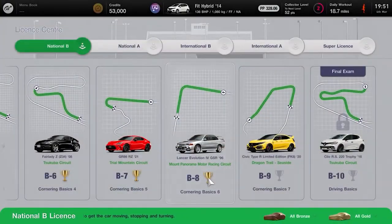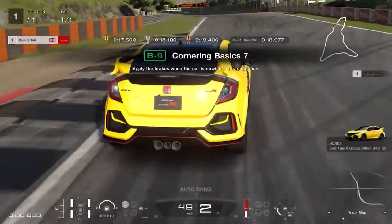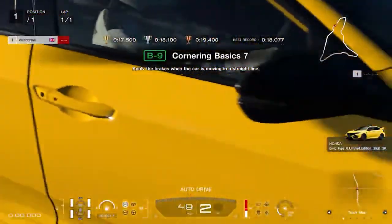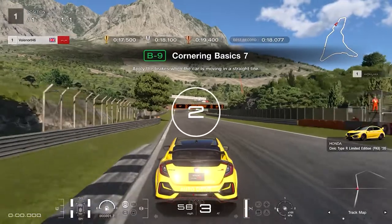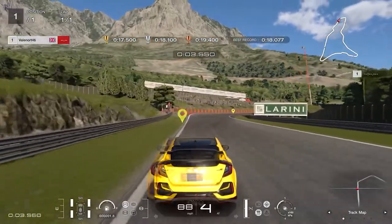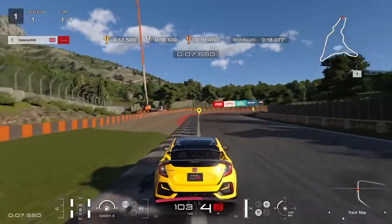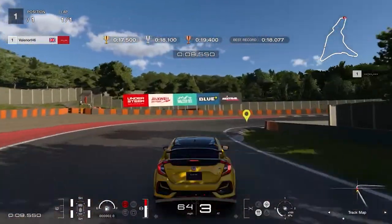For license test B9, Corner Basics 7, keep to the left and go full throttle through the first right hand corner. Keep to the left and brake heavily at the point where the grass meets the gravel for the final corner, brake to the apex and apply full throttle on the way out. To get the gold you need to do this in less than 17.5 seconds.